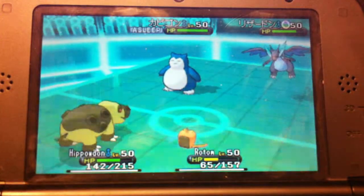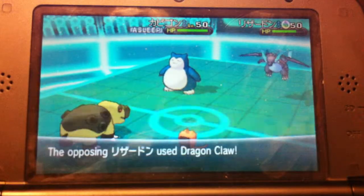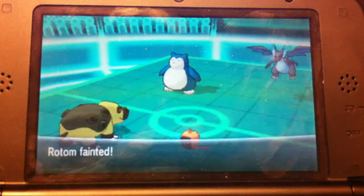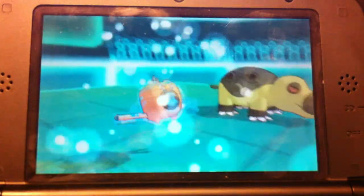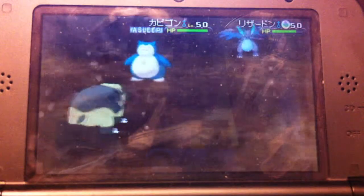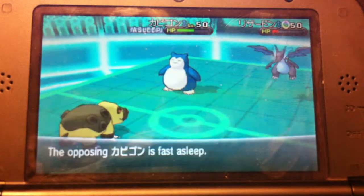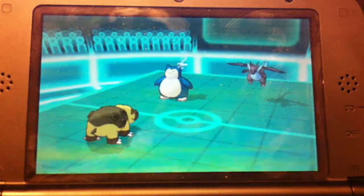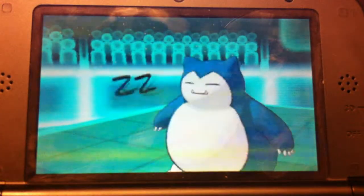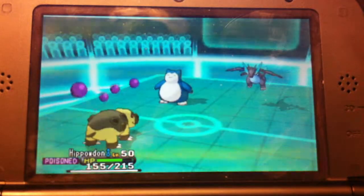Now that I know it's Charizard X, I'm switching up and going for Earthquake with Hippodon and Discharge with Rotom. But Charizard goes for Dragon Claw on my Rotom and takes it out this turn — I don't know why he didn't do that last turn. I go for Earthquake, thinking it should take out the Charizard, but it doesn't. I do get a crit on the Snorlax though — slowly weakening it down. Then Snorlax's Sleep Talk gets Toxic off. That sucks — I did not know it was running Toxic.